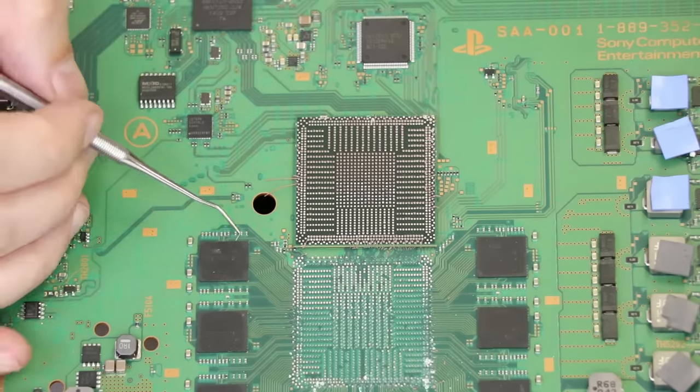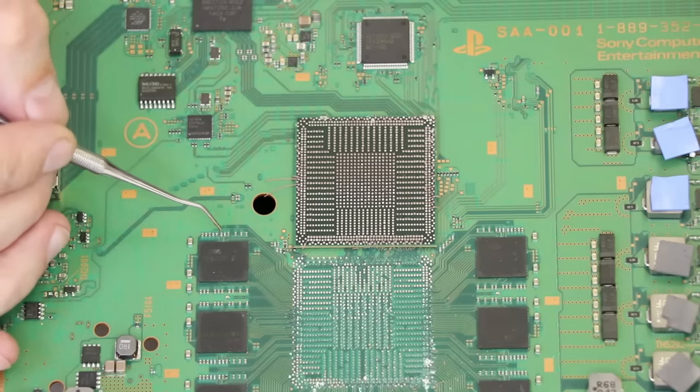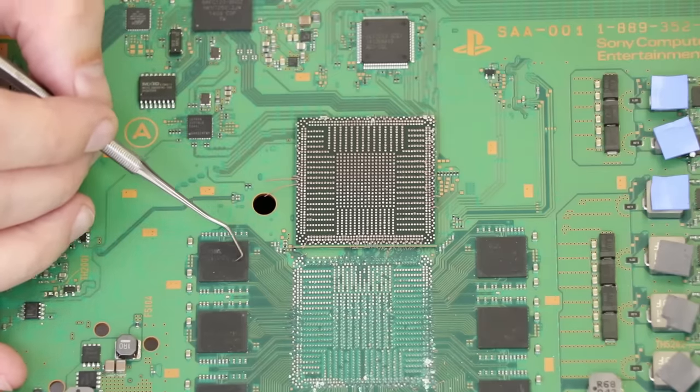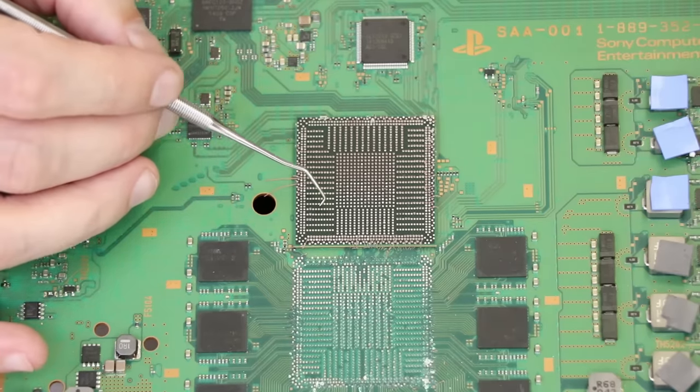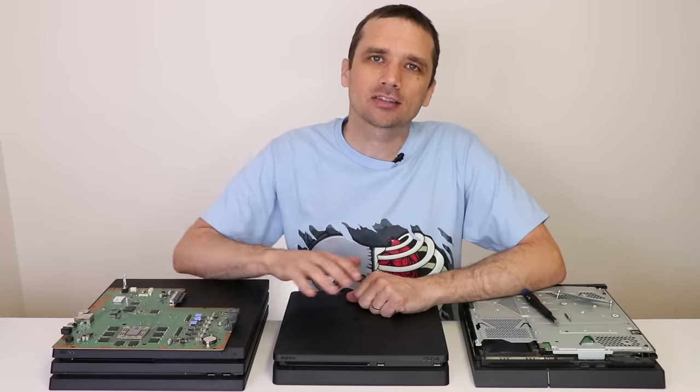Another thing worth mentioning is that the RAM chips along the edge here have also been known to cause the blue light of death. Sometimes the solder connections on these can cause the exact same problem as with the APU. So that is the blue light of death and what causes it.